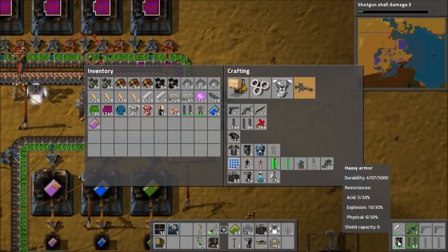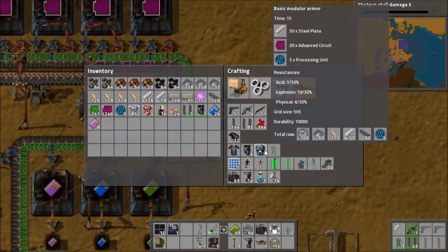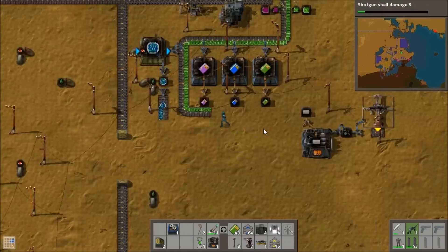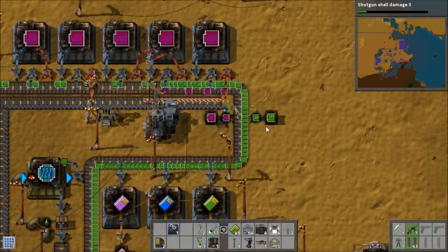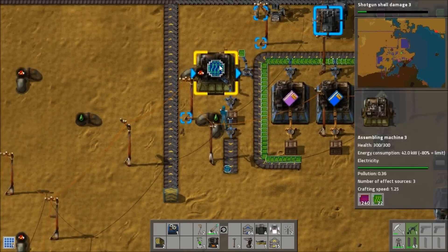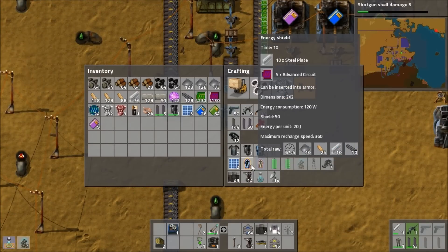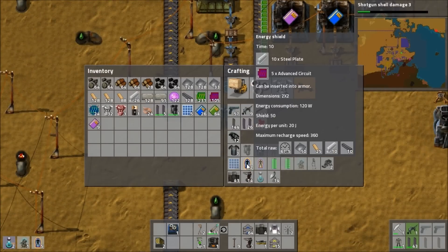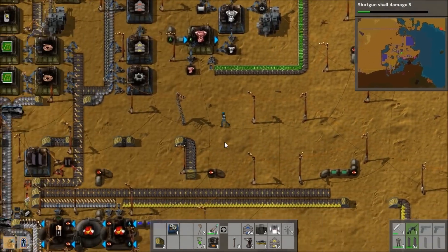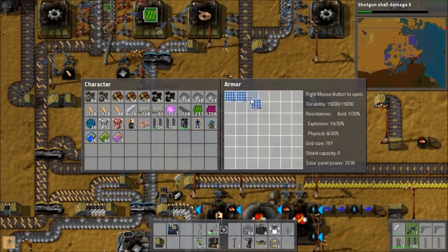It's quite obviously the Iron Man suit if you look at what they look like and the equipment you can get for them. Nearly all the research I've done this episode has been towards things involved with this power armor. I built the power armor and I'm now working on solar panels for it, plus personal laser defense and shields. The hope is that by the end of next episode I should be fully equipped with a great suit of armor that I can kill lots of aliens with.